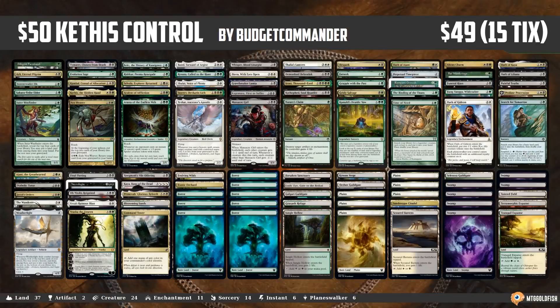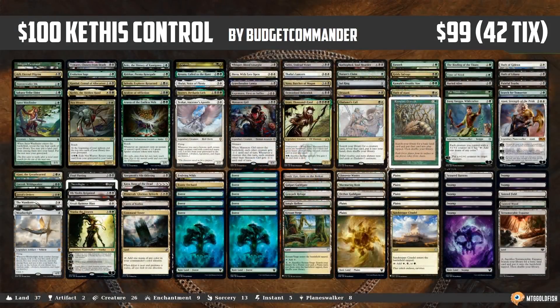The first deck is Kethis Control — a control deck loaded with ramp, removal, card advantage, and late-game bombs, tied together with tons of tutors. Both lists are looking to grind out our opponents and overwhelm them with sheer value, then claim victory with our bomb finishers.